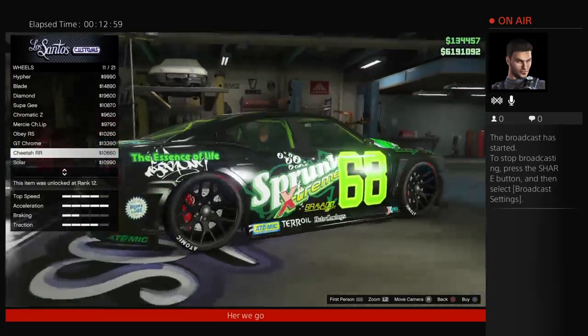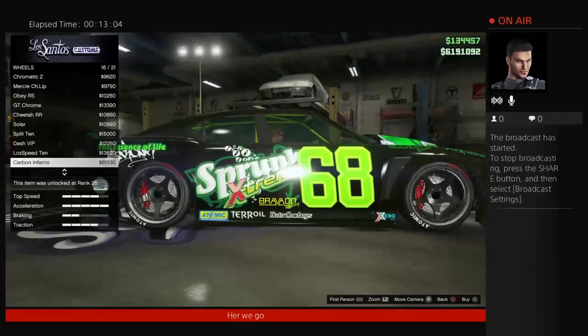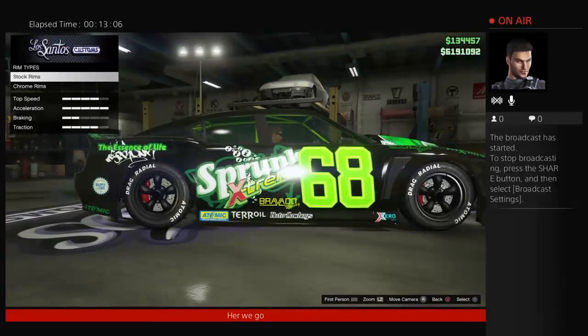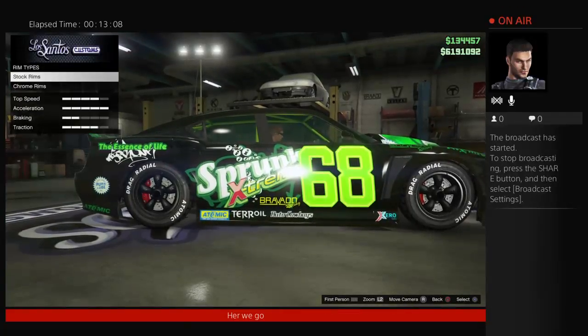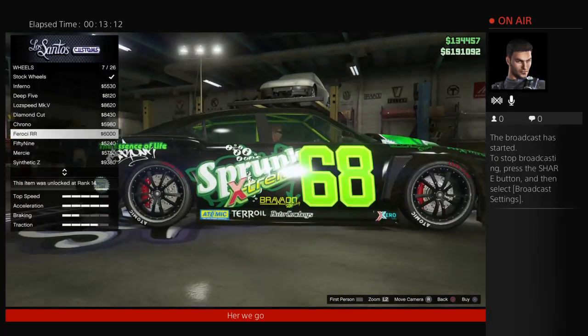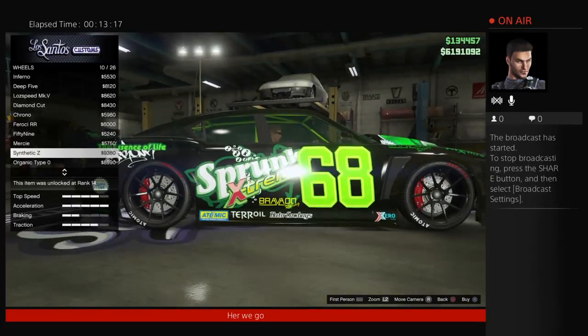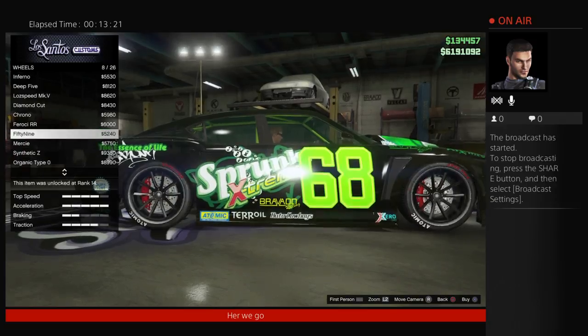Now we're looking for some Dodge SRT rims or something close to it. I've got them on my other Buffalo S — the regular car. These look pretty close to the stock rims.